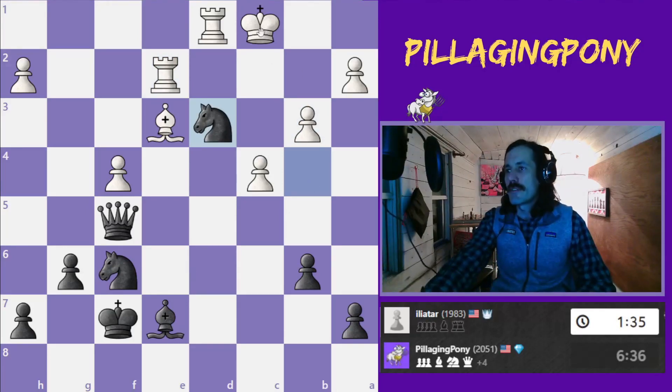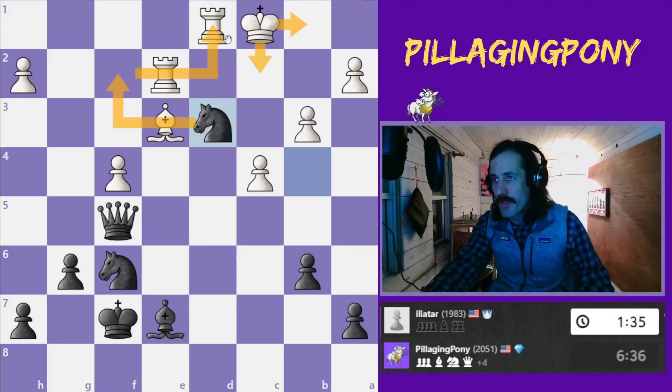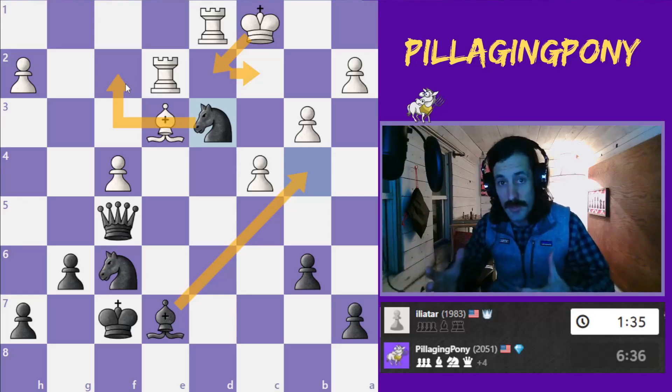My opponent resigns because he either has to move to one of these light squares — there's going to be a discovered attack and I'll pick up that rook — or he can move to this dark square, but then the same thing happens. I move my bishop, he'd be forced to move, and there are probably checkmates. I'm already up a ton of material. If you haven't already, please consider subscribing for more fun chess content like this.